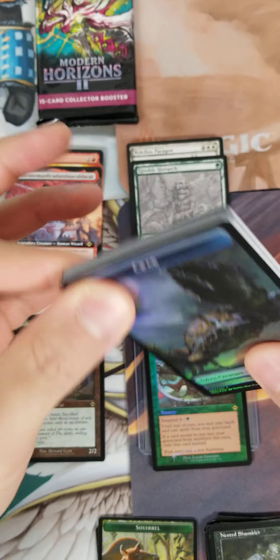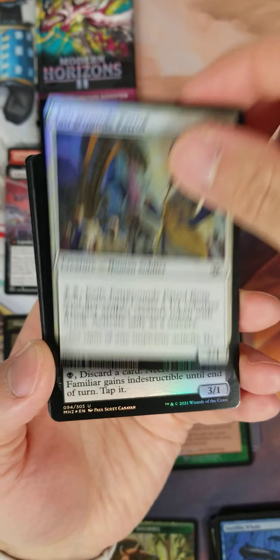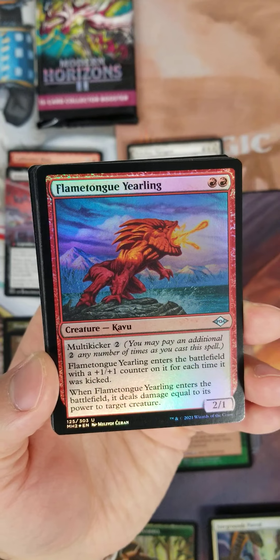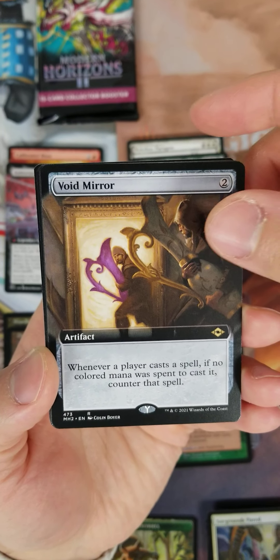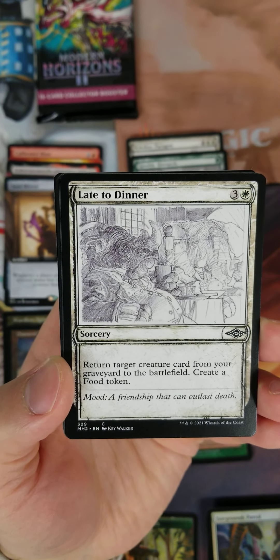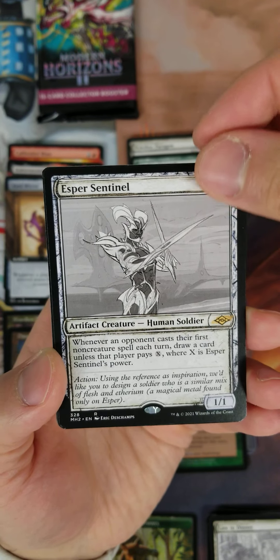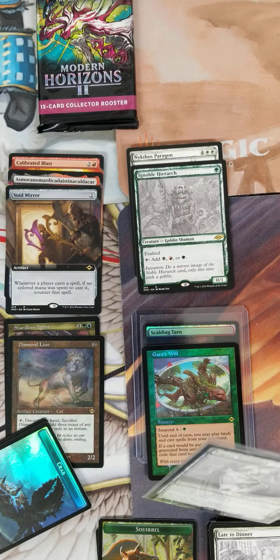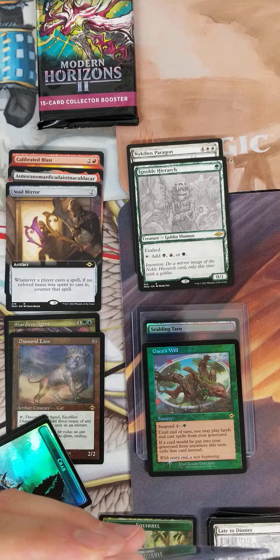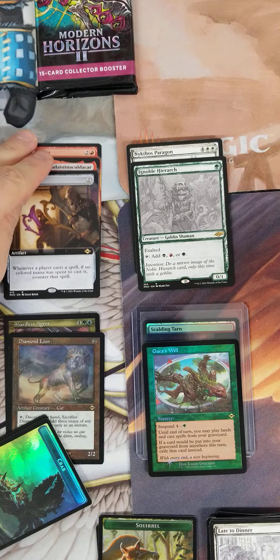Pack number three, maybe this can make up for it. Familiar Yearling — come on borderless spot, give me a land. Void Mirror — it's a few bucks. Showcase — there's the Esper Sentinel! I was hoping to get one of those. That's an excellent hit right there with the Esper Sentinel. It is hard to hit in that showcase spot — excellent hit, very happy with that.